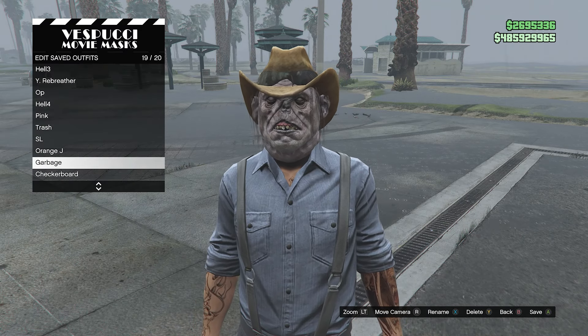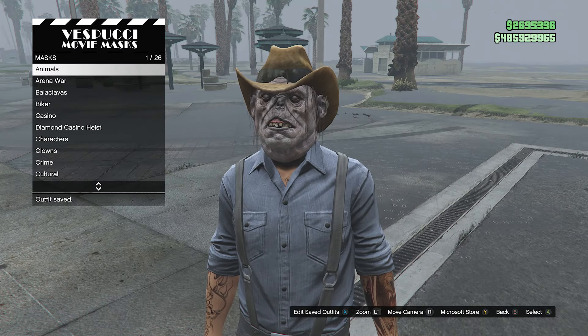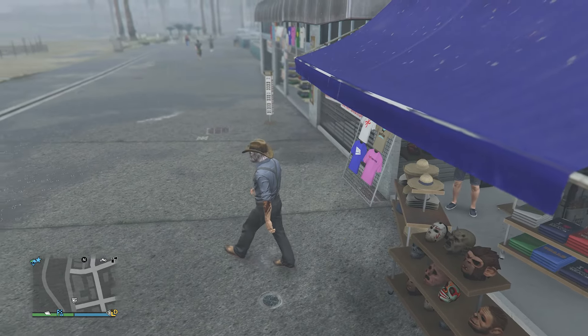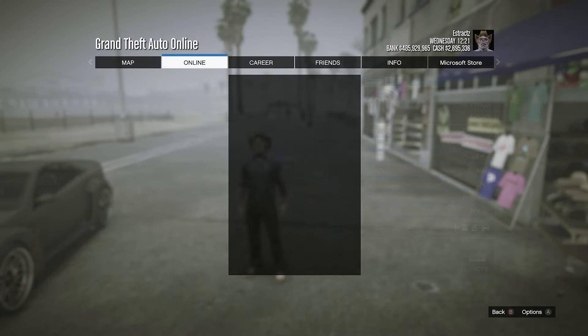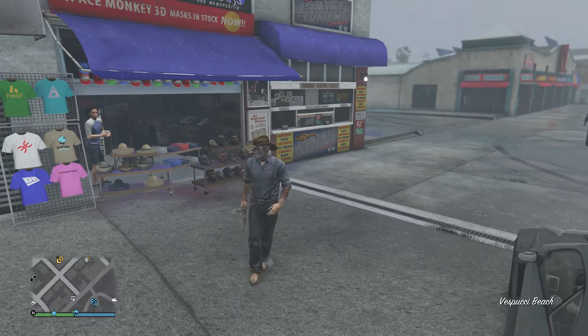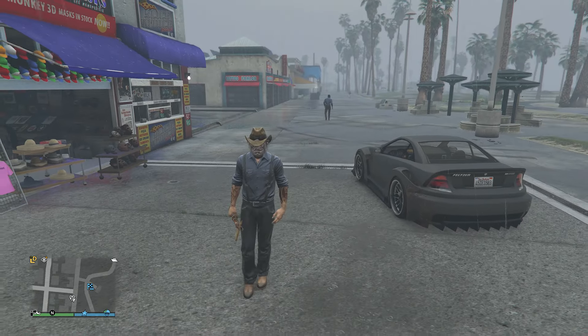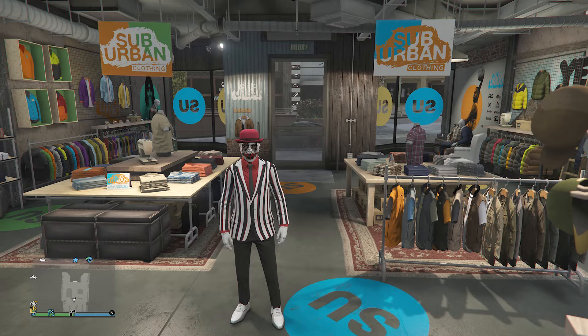Go back to the hats, masks, or shirts, hit edit saved outfits and save your outfit on any slot you want. I think this is a pretty good Halloween outfit — I don't see a lot of people rocking this. Here's what it looks like in the pause menu. Now let's move on to the fourth and final Halloween outfit.